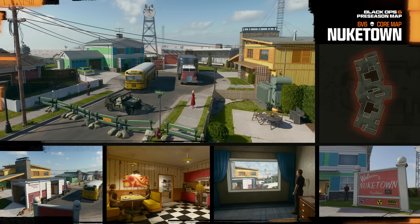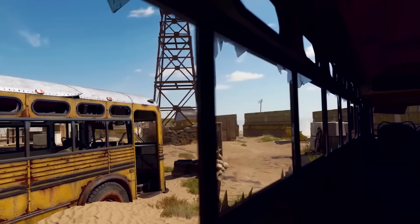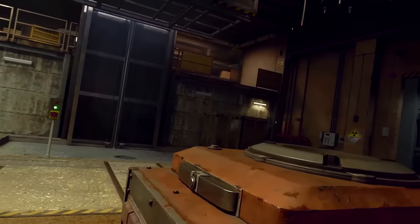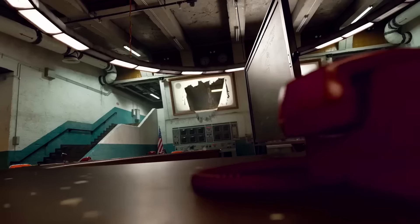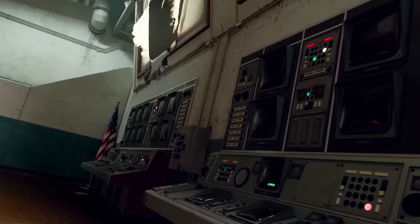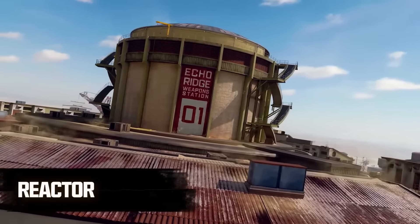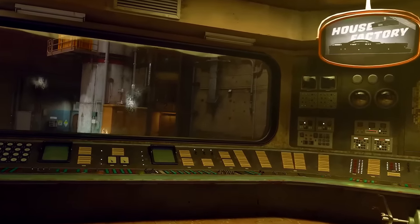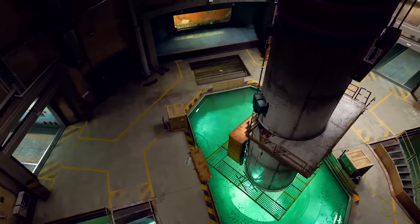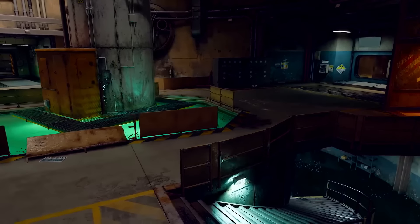Speaking of which, coming to Area 99 — we know it is coming at the start of Season 1. The blog post says: at the start of Season 1, deploy to the new Area 99 Resurgence map in the free-to-play Call of Duty Warzone update. Also set in the Nevada desert, just like the original Nuketown, this top-secret government site is just miles away from the original Nuketown location. See where it all began by exploring the mannequin assembly plant, the factory warehouse — including pieces of Nuketown homes in development — and much more when Season 1 launches on November 14th.